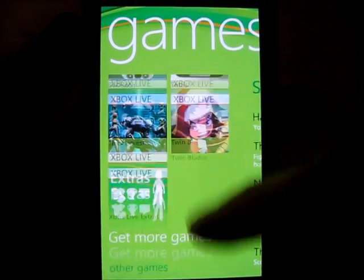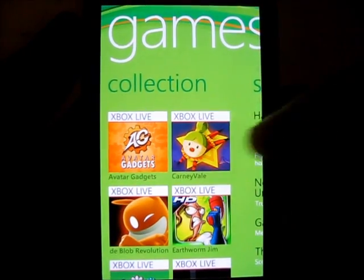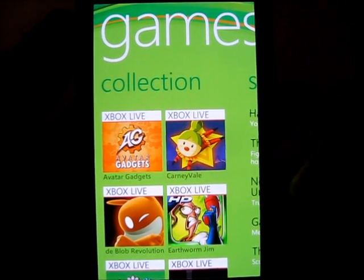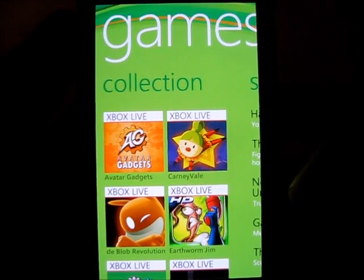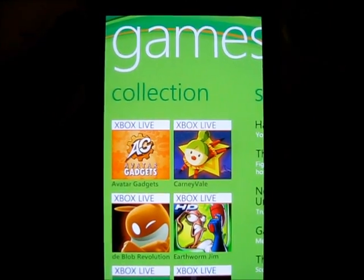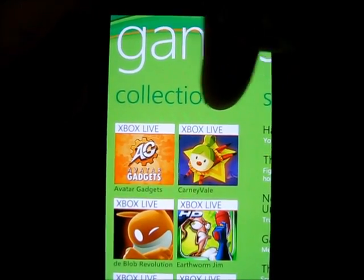Xbox Live Extras just came out a little while ago. The Gadgets are just things to edit your avatar — things like flashlights, a ruler, and a bobblehead. Just quirky little things that you can play with with your avatar. Not too exciting, so I'm not going to go into it right now.